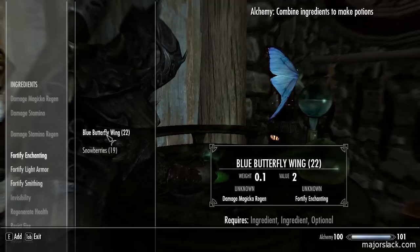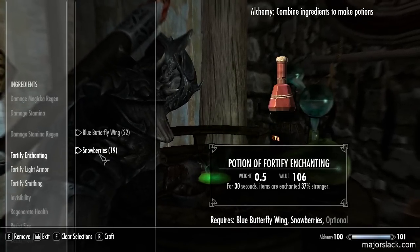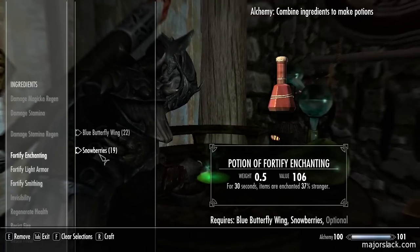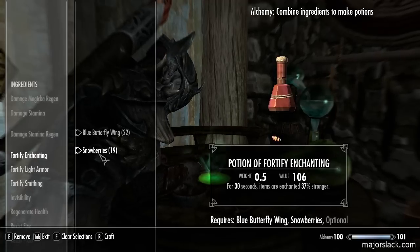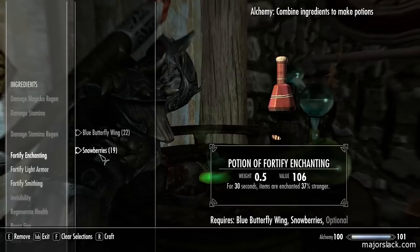Blue butterfly wing and snowberries makes potions of fortify enchanting. Now for 30 seconds, items are enchanted 37 percent stronger - previously 32 percent stronger. Let's make five of those.